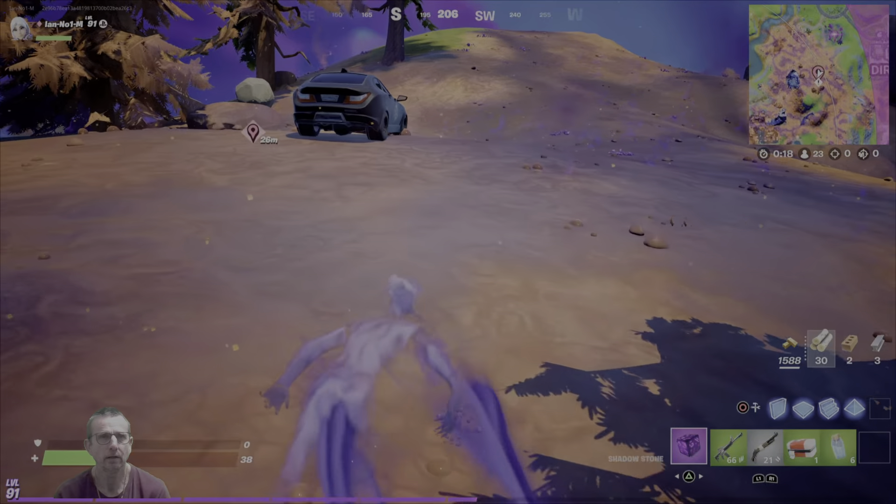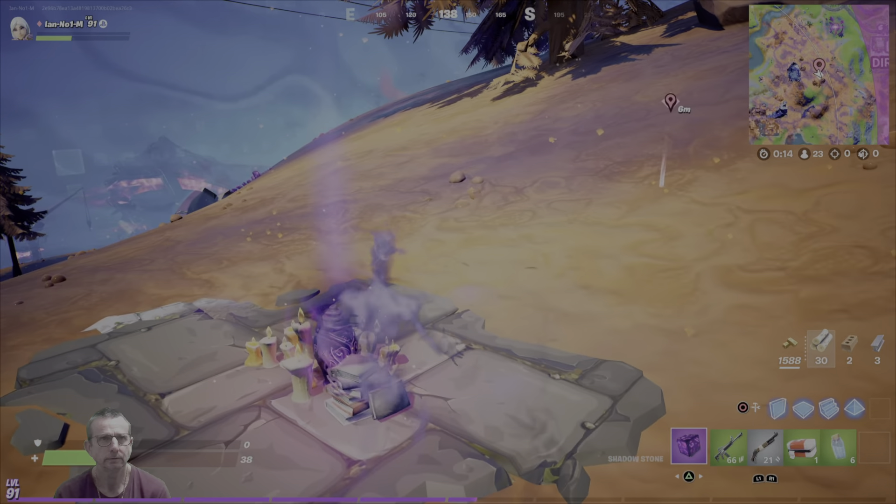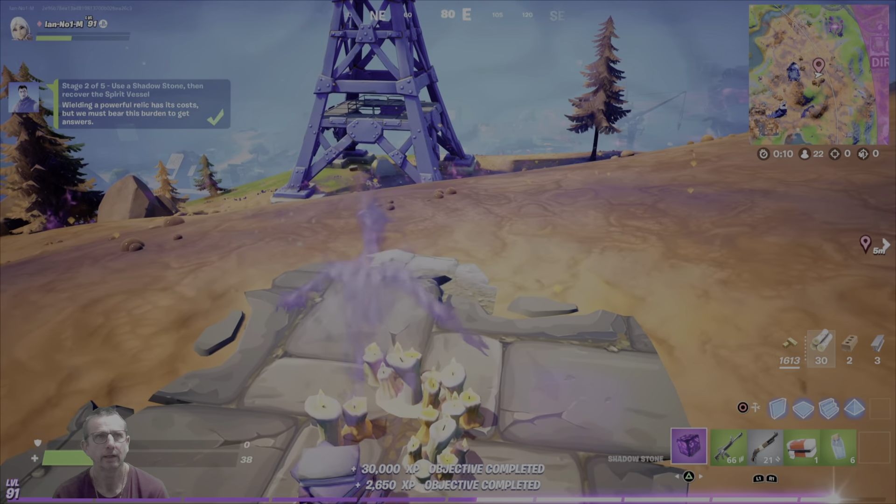Here's the Spirit Vessel up on the hill, near the crash site, near destroyed death. Recover the vessel. And that's stage two done.